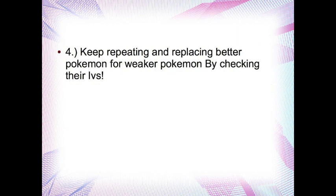Finally, keep repeating and replacing weaker Pokemon with better ones, giving them the correct items, so that you're constantly breeding Pokemon with better and better IVs. This increases the probability of eventually getting a flawless Pokemon — i.e. every single stat being 31, the highest it can possibly be.